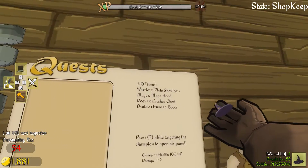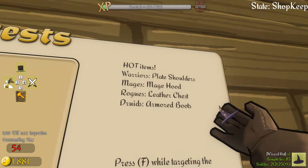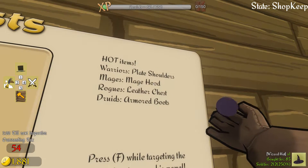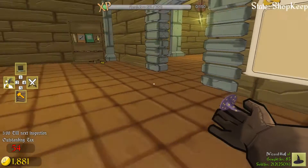Also in the new update we've got the hot items list, so you can see what people want to buy. So the mages want to buy mage hoots, and we're going to expand that — that's what we're going to make the most money out of. And yeah, it's going to be awesome.